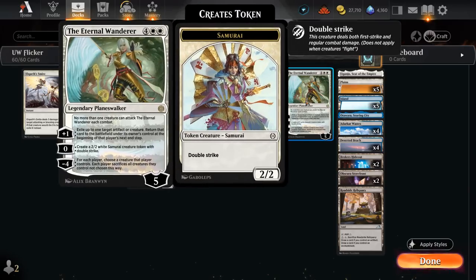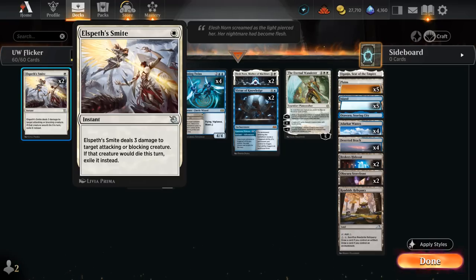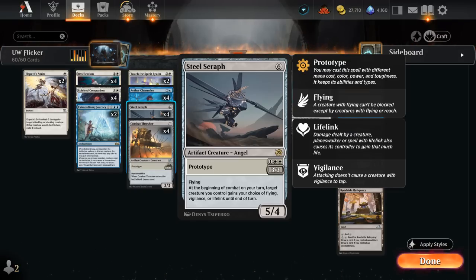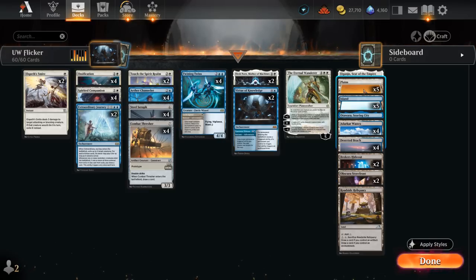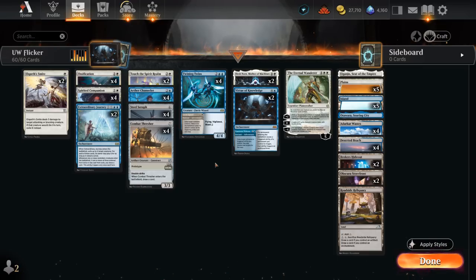We also have one copy of Eternal Wanderer, which can flicker our creatures using the plus-1 ability, generate 2-2 double-striking Samurai, or act as a pseudo board wipe with the minus-4. We've got a bit of cheap removal with two copies of Elspeth's Smite, especially useful against Mono-Red aggro where cheap interaction is very necessary. Steel Seraph turning into a 5-4 lifelinker can also help in that matchup. Our mana base has four fetchlands, a couple more dual lands to fix our colors, channel lands for extra interaction, plenty of basics to enable Ossification, and one Roadside Reliquary as an extra mana sink since we have both artifacts and enchantments. That's our deck — let's jump into some games.